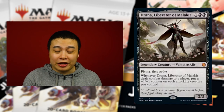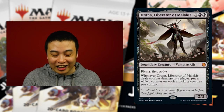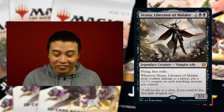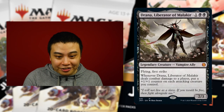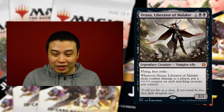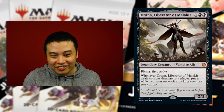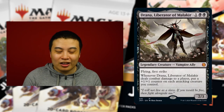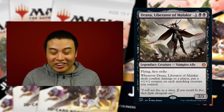Another black commander I want to highlight is Drana, Liberator of Malakir. For one and two black, she is a 2/3 legendary creature — vampire ally. So even if you're not using her as a commander, you can use her inside your Malakir deck. Whenever Drana, Liberator of Malakir deals combat damage to a player, put a +1/+1 counter on each attacking creature you control. Just populate your entire board with creatures, attack, and if she manages to get through, use her to constantly power up your army. M21 has a lot of token support and this card is built for token support.